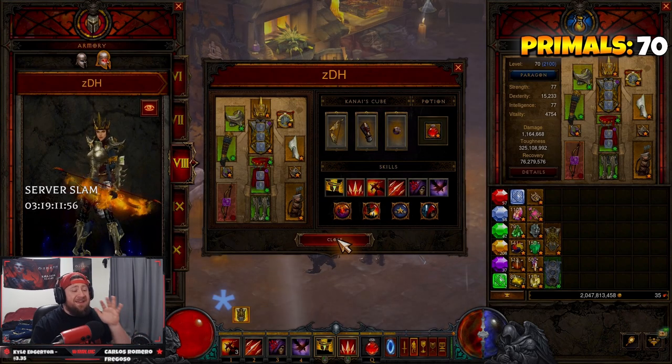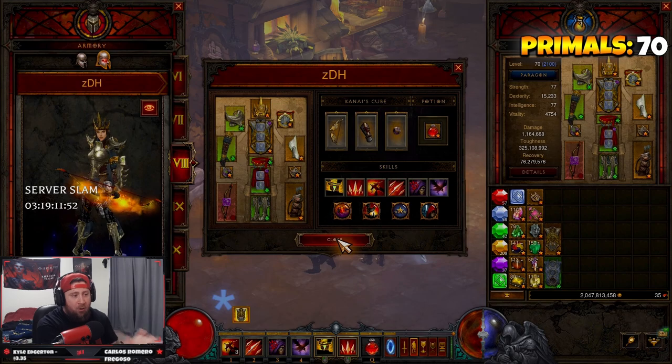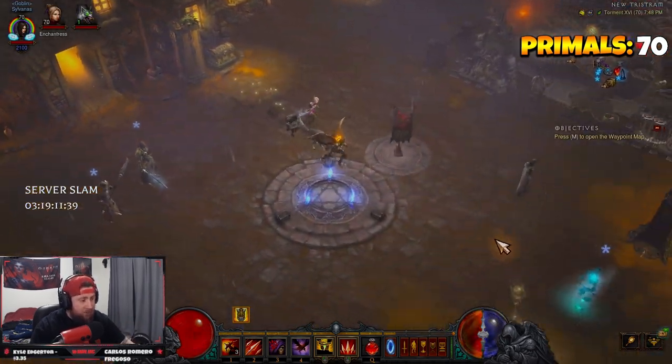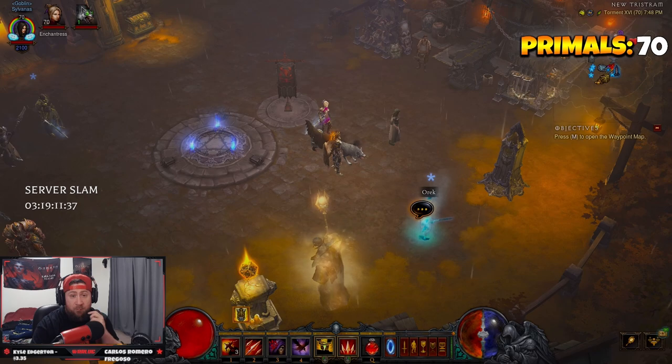That is the full build — the ZDH. Remember, zero damage. We're applying all the buffs and debuffs to our teammates and monsters. We're going to hop in, get the crew together, do a GR 150 to showcase it. Playing a support character and pushing greater rifts is just really, really fun — a lot more fun than you would think because you're doing so many things.